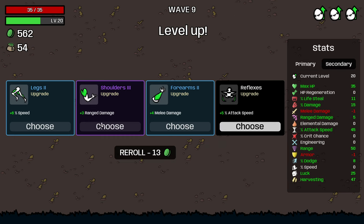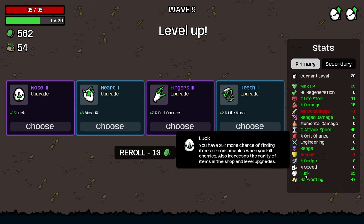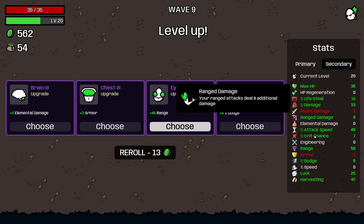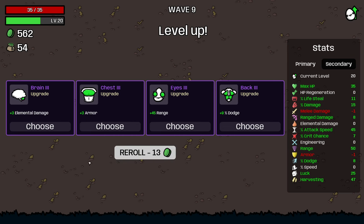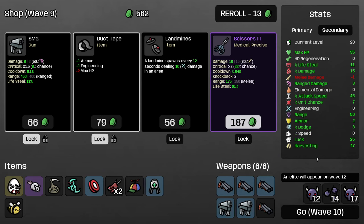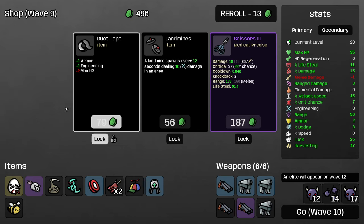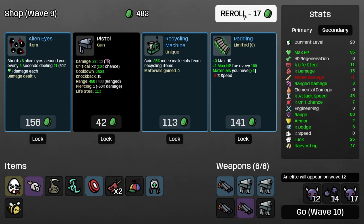Some elites can be really difficult, and level 11 introduces the very high health ribcage aliens that tank for the elite, which makes it pretty hard to burst down if it shows up on level 11 and your build is less likely to have really come together by that point. No shame in re-rolling just to look for a wave setup that doesn't have that, especially if there's a character you're kind of struggling with.